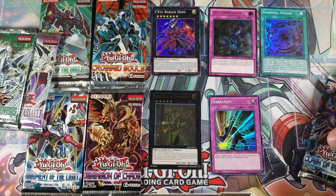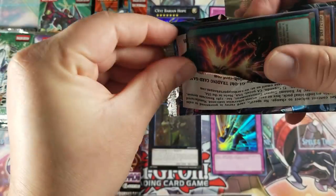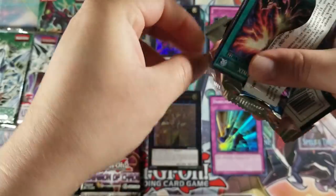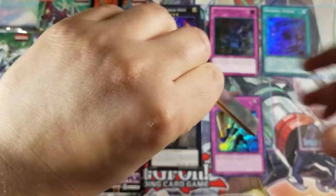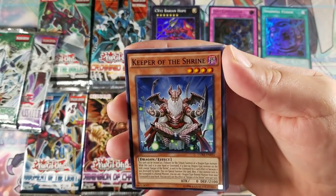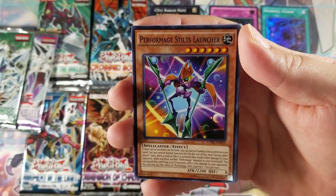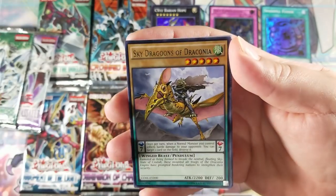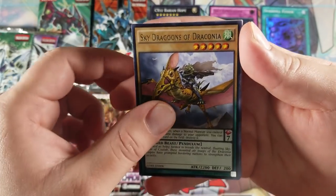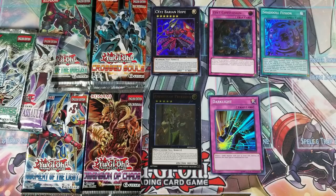Clash of Rebellions pack: we got Ignition Phoenix — very cool names in this set — Keeper of the Shrine, Raptor's Gust, Performage Stilts Launcher, Sky Dragoons of Draconia for rare, and no hollow. Just commons again, guys. Nothing from there.